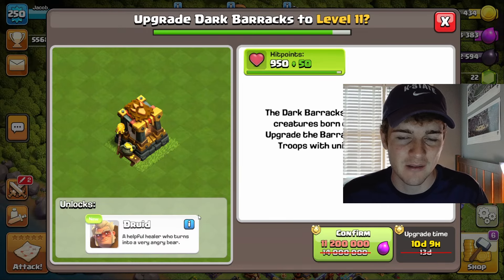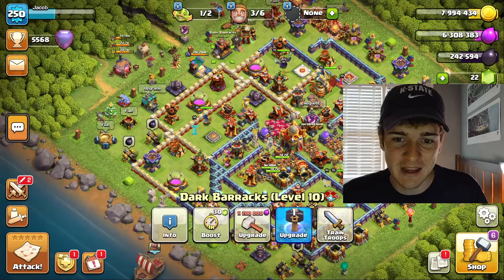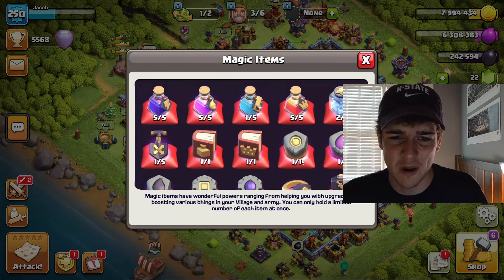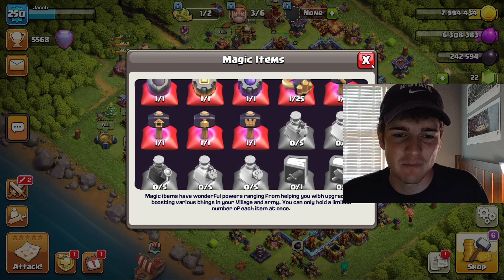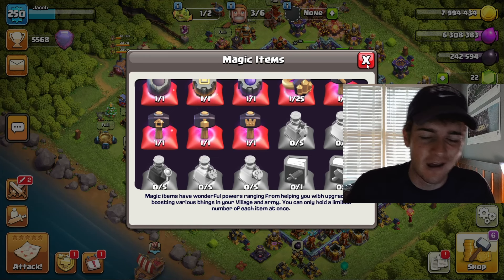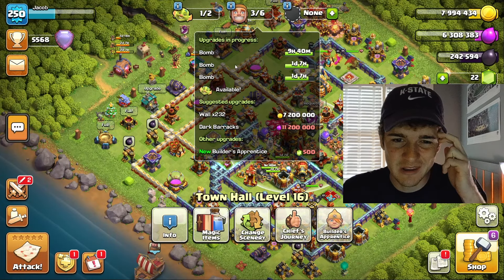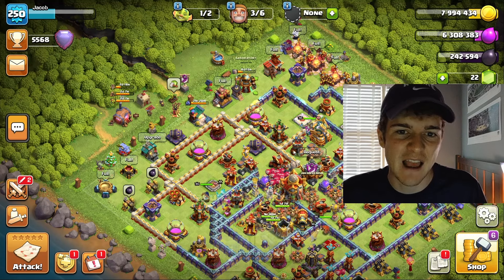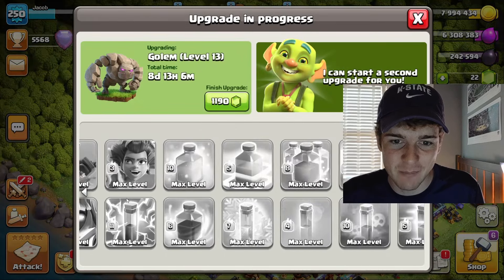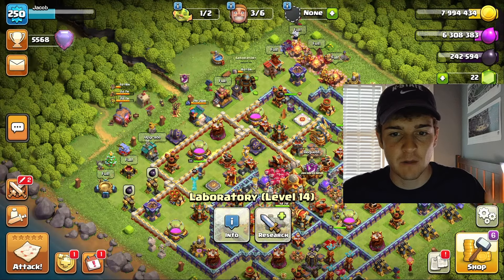Our goal for this episode today is to start the dark barracks, maybe even unlock the druid. I still feel like I don't want to waste any of my hammers right away because using a hammer on a building that doesn't seem that worthwhile — I think we're going to save up all those metals for a later update. We will be completely maxed again once we upgrade this dark barracks once, and then that just adds a couple more upgrades in our laboratory.